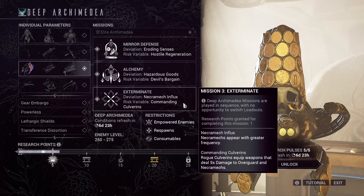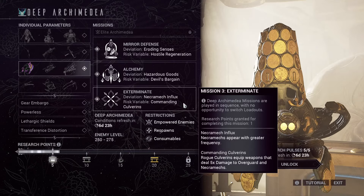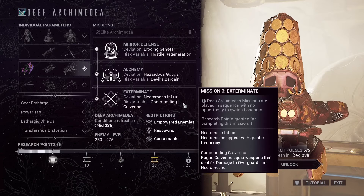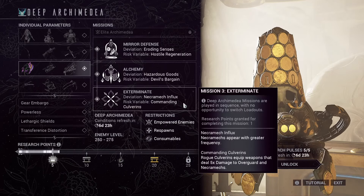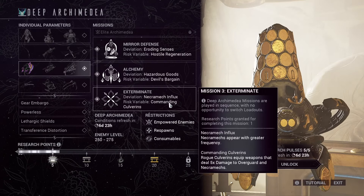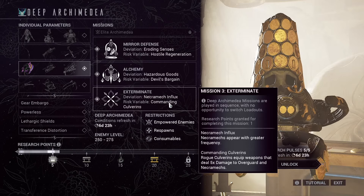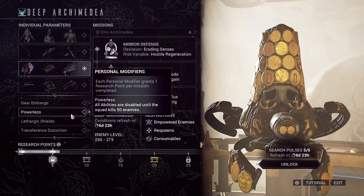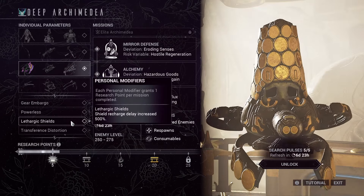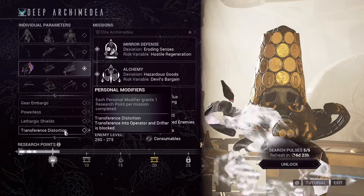Allies within four meters of slain enemies gain plus 25% fire rate at the cost of 50% ammo efficiency. Then on to Exterminate: Necramechs appear with greater frequency, but they're fairly easy to take out or ignore. More enemies spawn than you need to kill, so ignoring Necramechs is an option, though they do have decent drops. Rogues are armed with weapons that deal five times damage to Overguard, and all abilities are disabled until the squad kills 50 enemies, shield recharge delay is increased 500%, and Transference into Operator and Drifter is blocked.